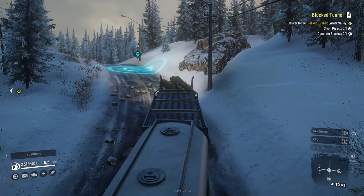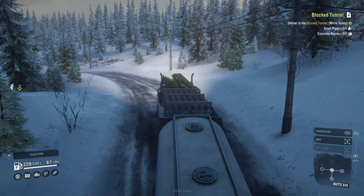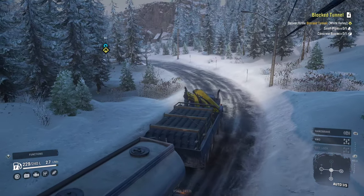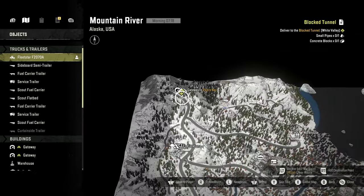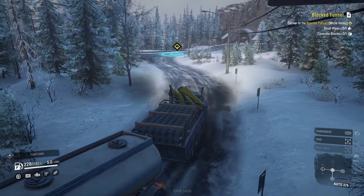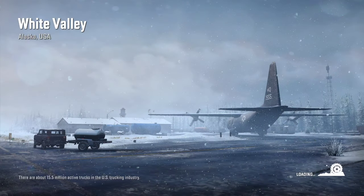I've been doing a bit of exploring offline in this map and was actually able to discover the last of the four regions in the Alaska map. I unlocked the fourth one — it's just to the north, Pedro Bay — so we'll definitely be doing missions there as well. I also found there's an airport in White Valley and I think we'll have to deliver there sometime, which I'm really looking forward to.